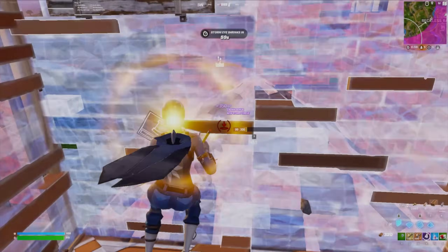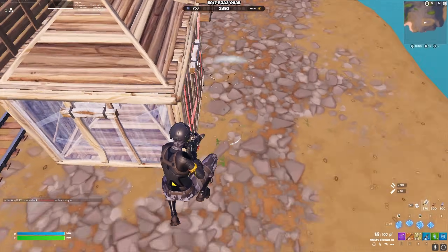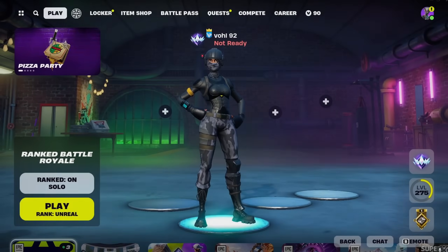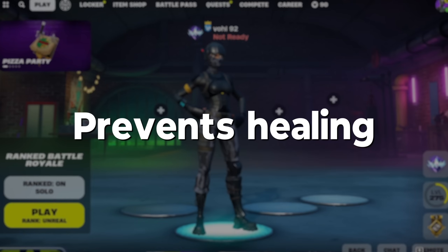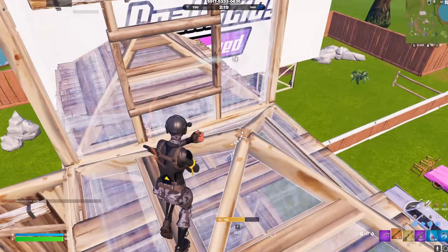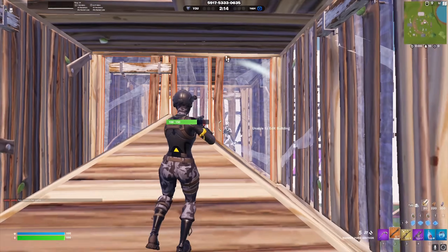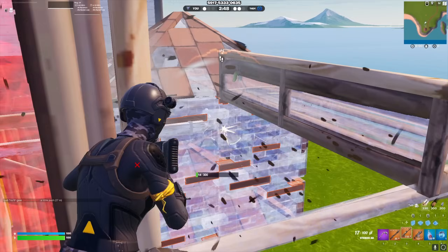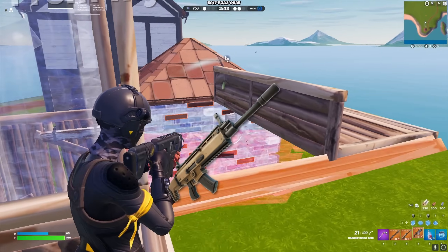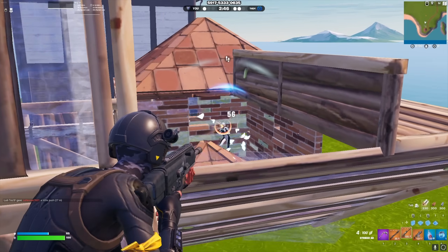Another thing you want to be doing is applying constant pressure. Applying pressure is one of the most important aspects of fighting, because it can make the other player nervous, stopping them from healing and reloading, and it can also end fights really quickly. To apply pressure on your opponent, you need to be trying to take their builds or get some cheeky shots in through their builds during the whole fight. A bonus tip is that some guns are able to shoot bullets through walls — the Striker AR is the only gun this season that's able to bleed bullets through walls, which can be really helpful for getting extra chip damage in.